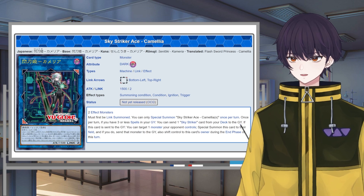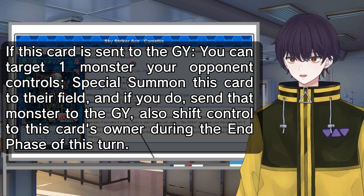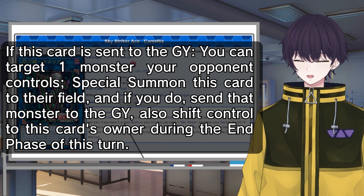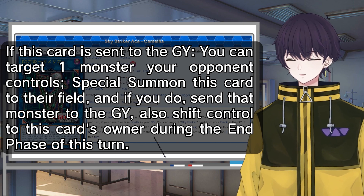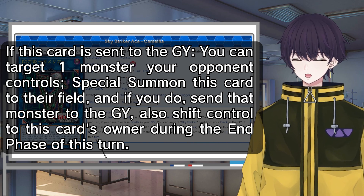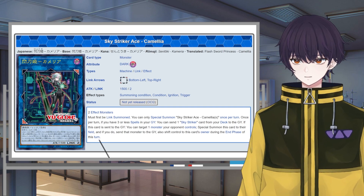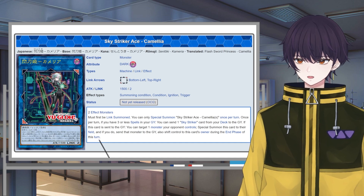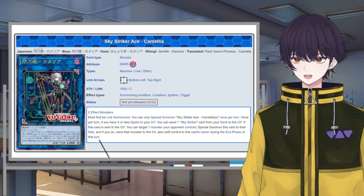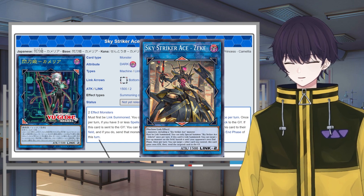The answer isn't as simple as you might think. Let's read Camellia's second effect. It reads: if this card is sent to the graveyard, you can target one monster your opponent controls, special summon this card to their field, and if you do, send that monster to the graveyard. Also, shift control of this card to its owner during the end phase of that turn. At first, you might think she's part of a board-breaking solution — a little roundabout, but she sends monsters to the grave permanently without destruction, as opposed to Zeke, who only temporarily banishes monsters.